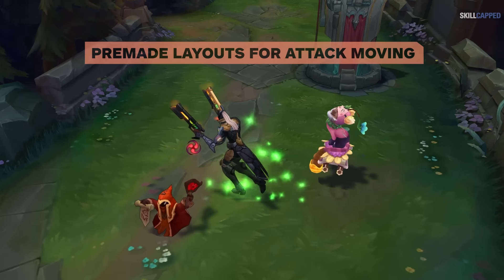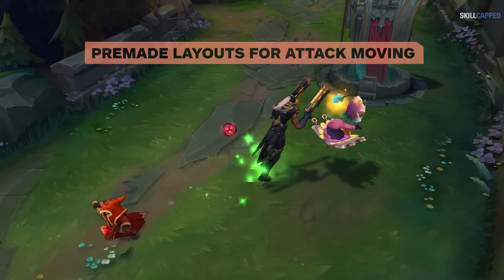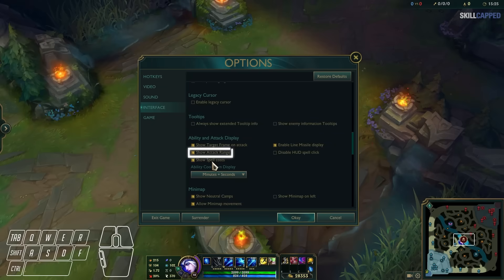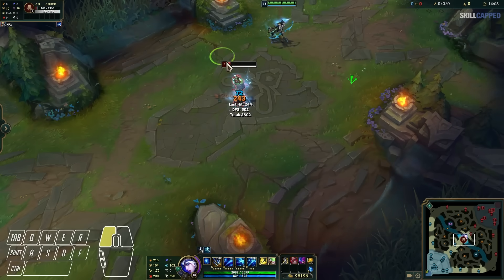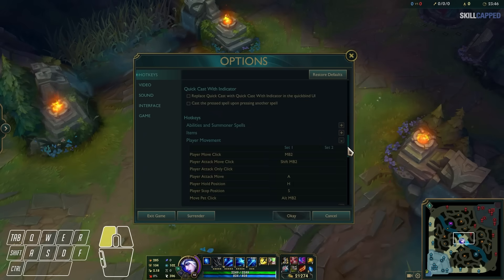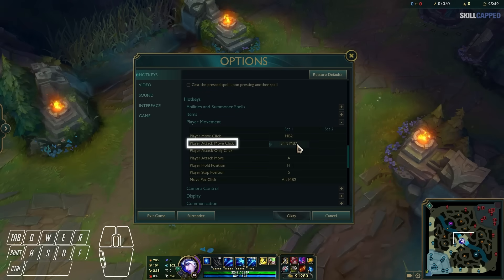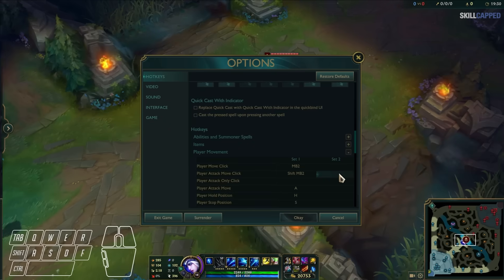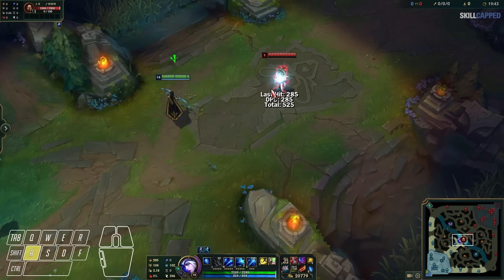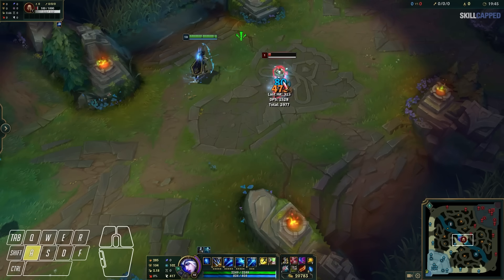As far as specific pre-made layouts for attack moving, these are the three most common. First, the default player attack move bind of A, with enabling show attack range and attack move on cursor — this is the standard and most popular. The second option is if you usually rest your pinky finger on the shift key, you may find the default player attack move click of shift plus mouse button 2 to be more natural. The third is rebinding A to player attack move click, which gives you the benefits of attack moving but with one input instead of two.